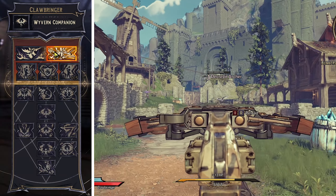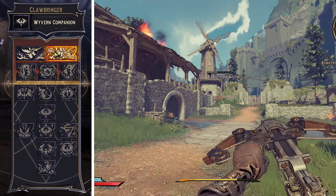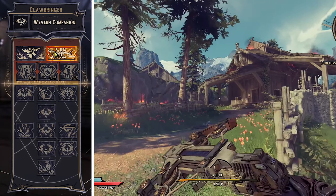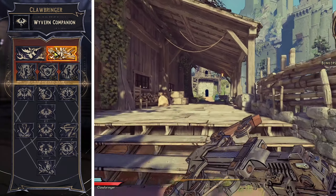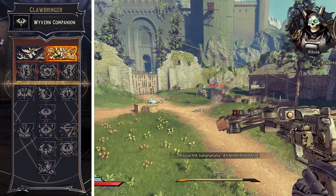Personally I prefer Storm Dragon's Judgment because you throw an electric hammer and you can recall the hammer as well, so it deals damage along the path. That's pretty cool, so I'd recommend Storm Dragon's Judgment. You'll unlock this at level seven while playing through the campaign.